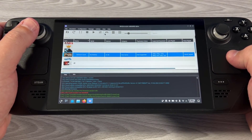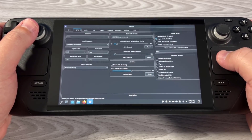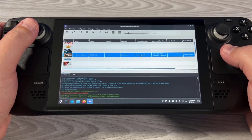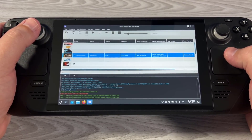Now that that's pretty much set, the only other thing we need to do is make sure at a global level, Vulkan is already there. Thankfully, Vulkan is working as the back-end renderer for RPCS3 on the Steam Deck just fine. That is pretty much all you need to do for RPCS3.